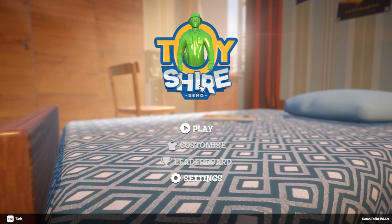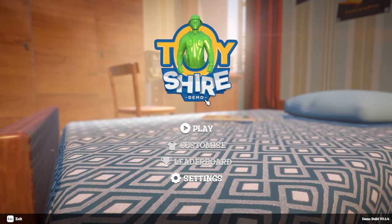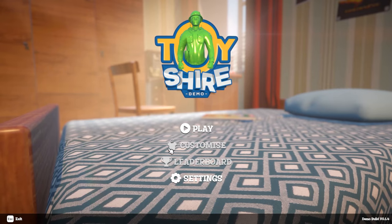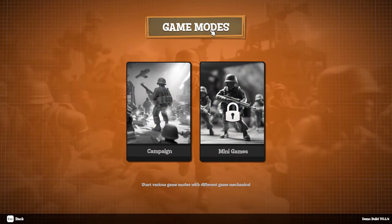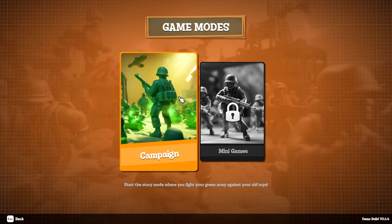We're on the Toy Shire demo. I saw this tower defense game on Steam — it's not out yet, it's just a demo, but it looked really cool. I'm excited. There's customization and leaderboard settings but they're turned off right now. We have a settings option and we have the play button, so we're just gonna click play. Game modes: campaign, mini games — we don't have that yet, but we do have campaign.